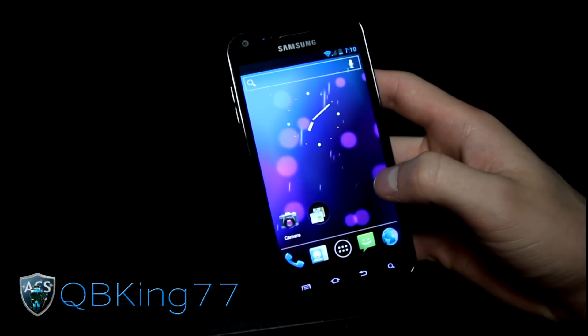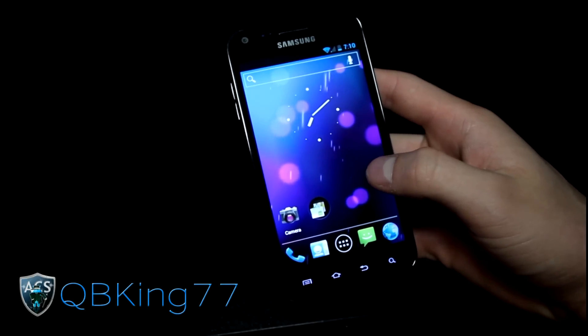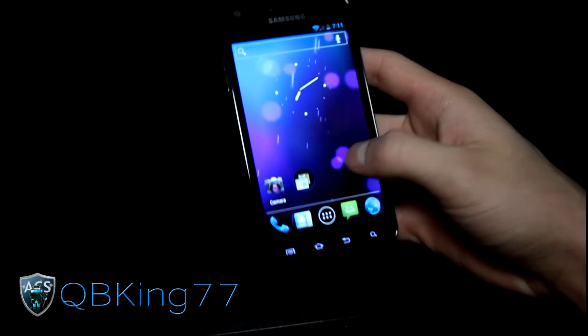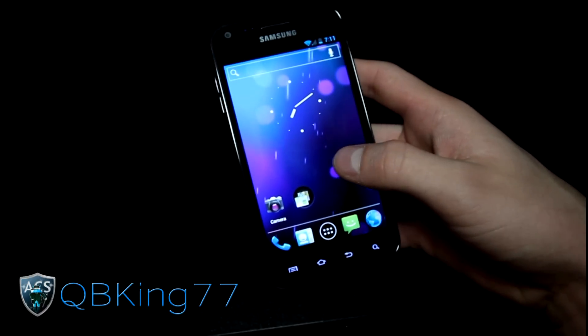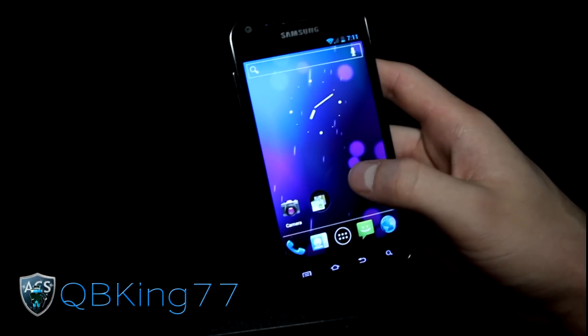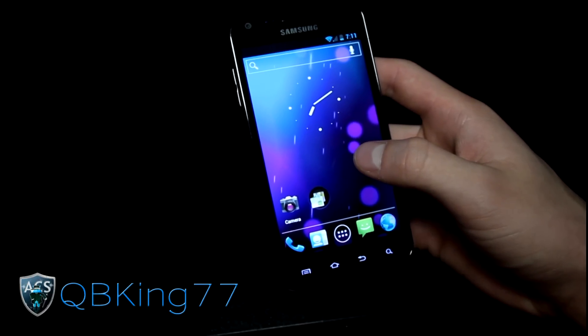Hey everyone, QBKing77 here from the AC Syndicate team to do a review video of the Alpha Signage Mod 9 ROM on the Samsung Epic 4G Touch. It is Alpha. I do have a video showing you how to install it — I'll link to that in the description — because it is a little bit different of an install process, so be sure to watch that.